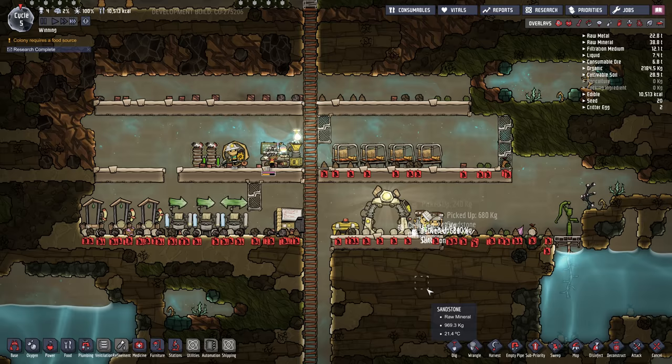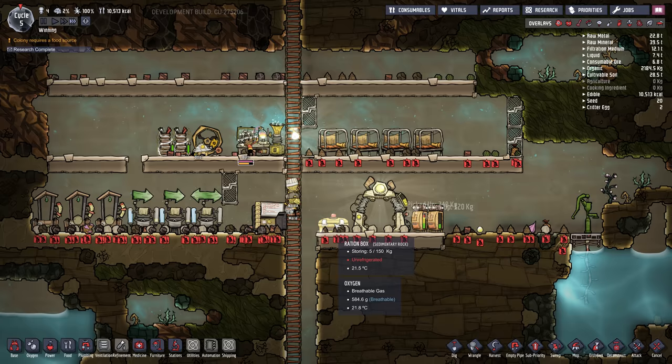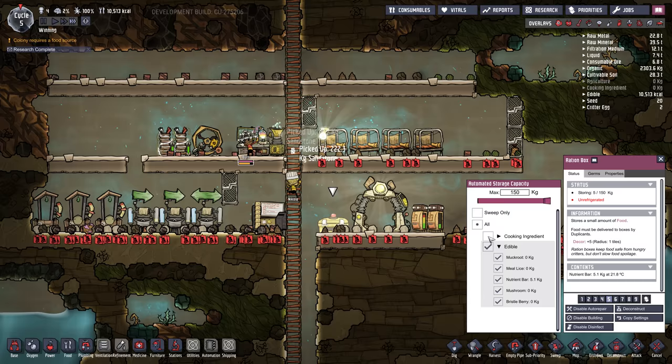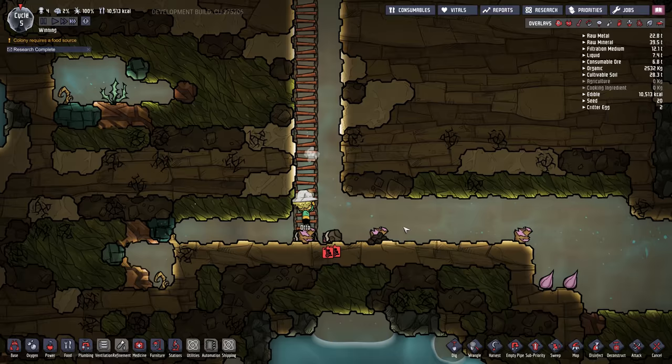It's not super critical that they sweep everything right away, but you probably want to go to your rations box, make sure all the food — select edible, select all cooking ingredients — and don't use sweep only. I usually set this to high priority, like eight. That way they'll pick up all the food and stick it in the box, because otherwise these hatches — those little creatures running around — might eat your food.